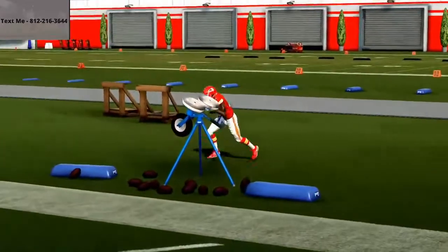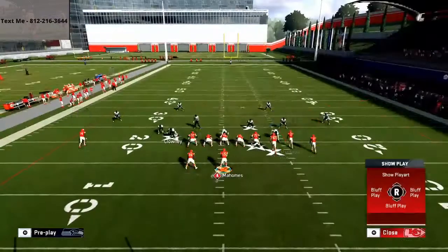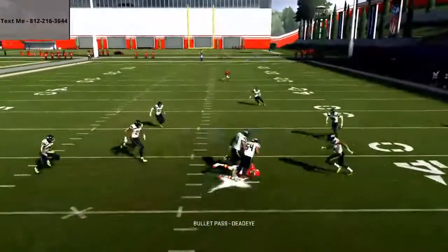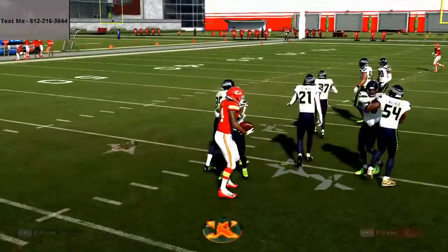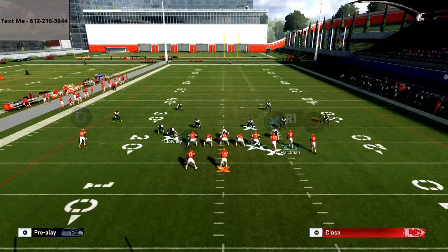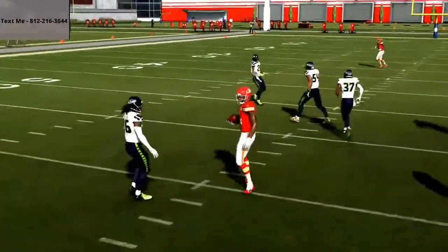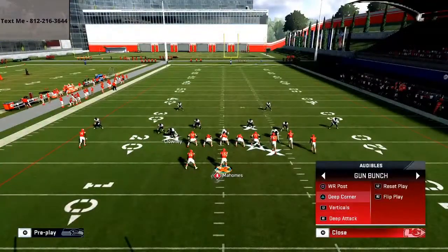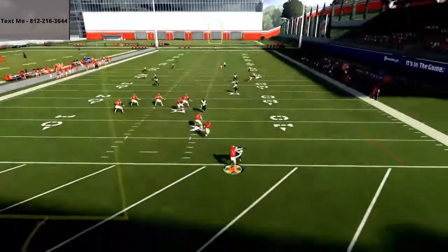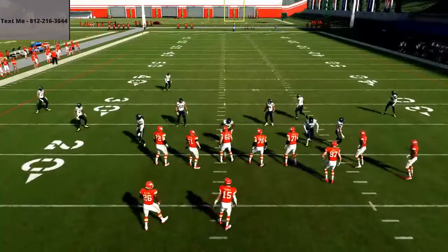You get that nice diving catch animation, especially on bulleted throws. Skimbo did this a lot — I broke this play down in Skimbo's film study analysis. This was his favorite play because if they run cover four drop, you're going to be able to hit the corner route. So that is a little bit about gun bunch — we're going to talk about it more in just one second.